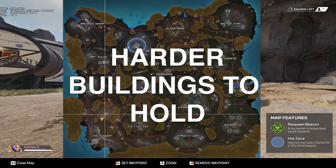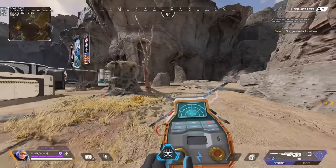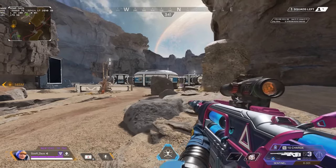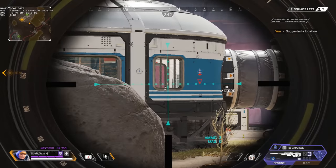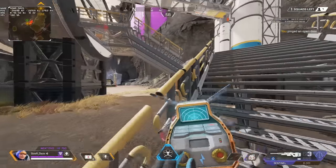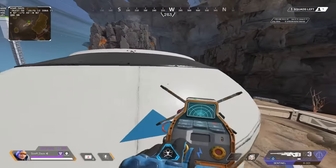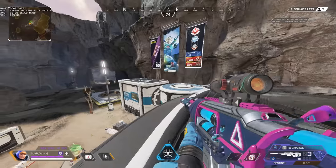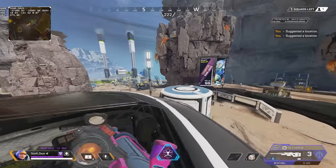Now, if you watched yesterday's spectating video, you'll notice the zone pulled toward here and a team was getting hard gated. This team had to push in because they were late for rotation. This is a trickier building to hold on the roof, and I'll explain why — but you still want to hold that roof. The only real windows you have are here, here, here, and here, but it is a power play to hold because it's difficult for them to push. However, there's a weakness: teams from multiple angles can shoot you from here, here, and over here.